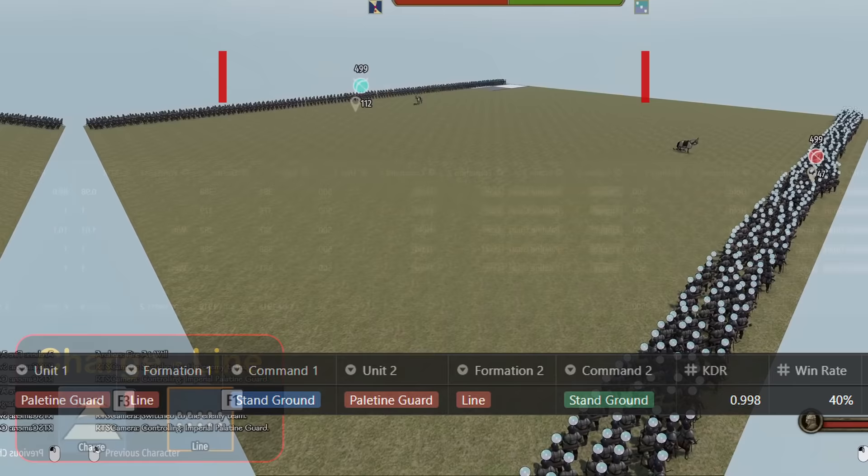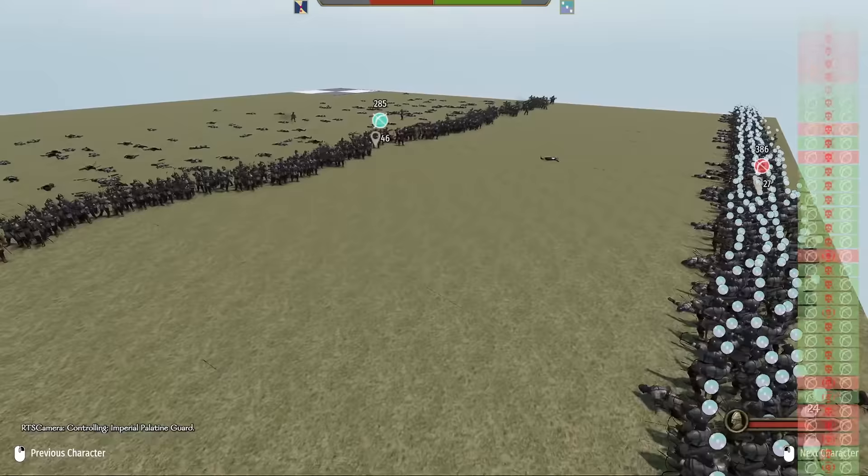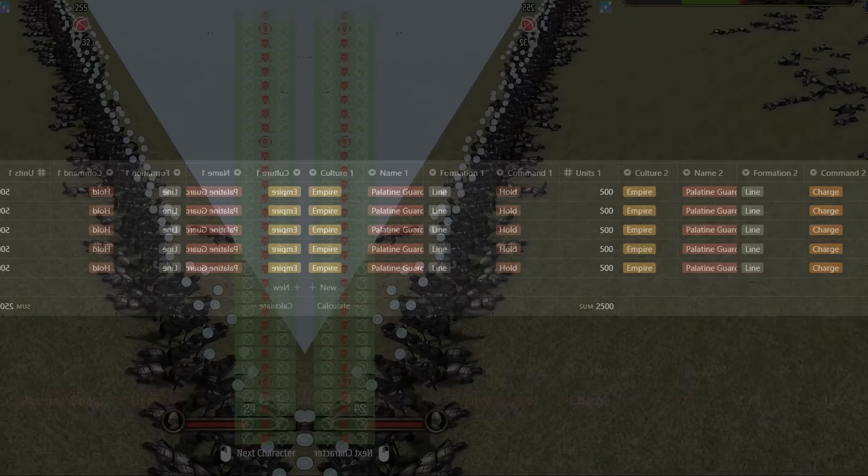There is a peculiar pattern I notice while running these tests. As the front archer stops to take aim, another archer from behind would walk in front and take aim, blocking the first shot and cancelling it entirely. Not every archer was blocked, but close to half were, which we can see in the data. The side on hold earned nearly double the kills as the charge command and won 100% of the time.